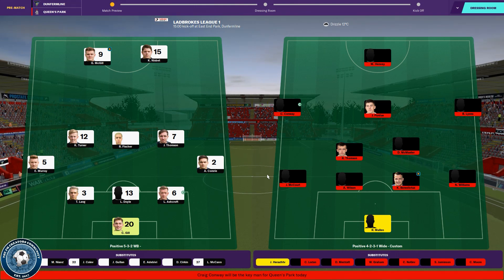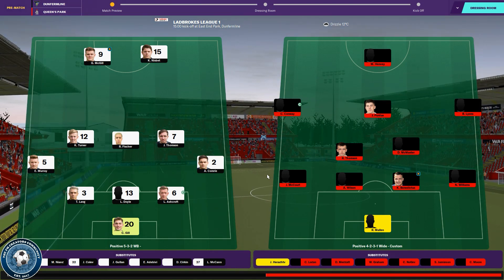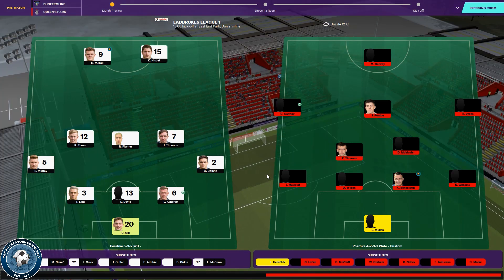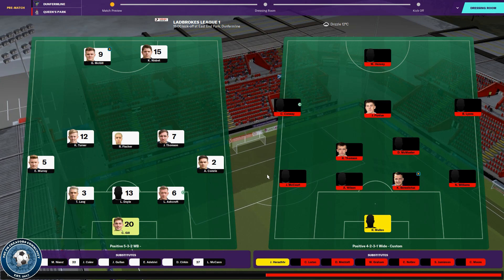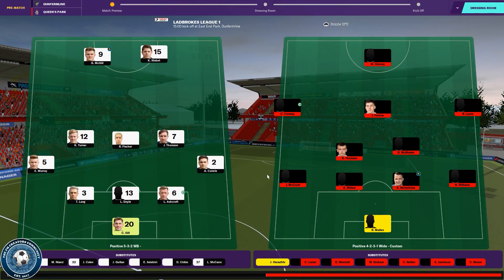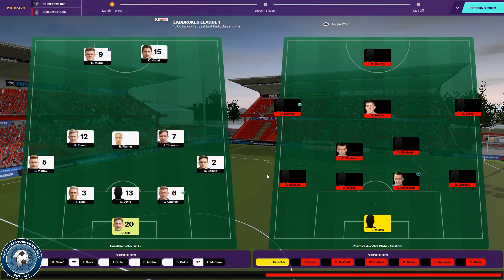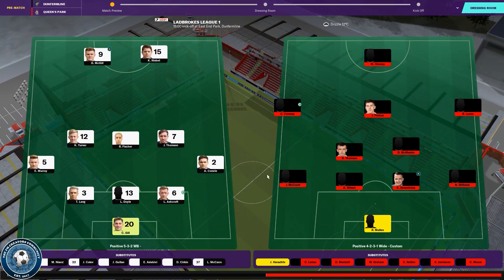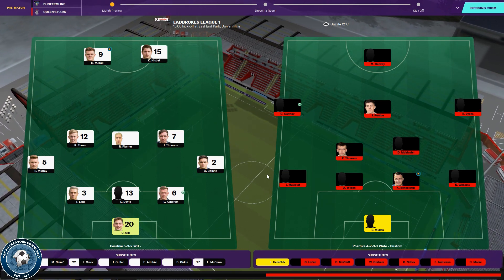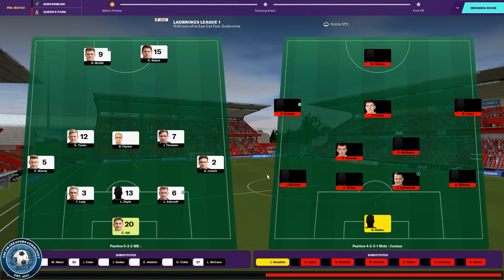We've gone with probably our strongest available team. Jack McCourt was actually fit enough to play this game which really surprised me, so he starts despite me having some concerns over him. We've got Ryan Mullingold with Necco Williams, Kyle Benedict, Aidan Wilson and Jack McCourt in the midfield. Regan Thompson and Dean McMaster take on the midfield with Lyons, Perdue, Conway and Henry making the attack. Craig Moore is on the bench — I haven't really had a big chance to see him yet. Gallagher and Henry rotated the Betfred Cup games and Moore's fitness dropped off as a result. Graham does have a knock but he's fit enough for the bench.